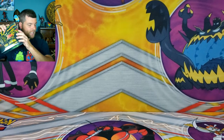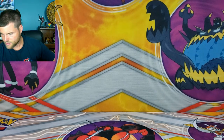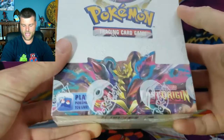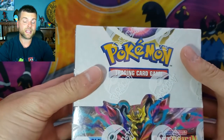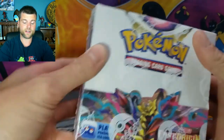Alright, we're going to put the ETB to the side, and it is finally time to open up this brand new set. We have Lost Origin — this set is amazing. I haven't even looked at the card list, but I do know we're looking for the Giratina Alternate Arts, and I want the Charizard Trainer card.